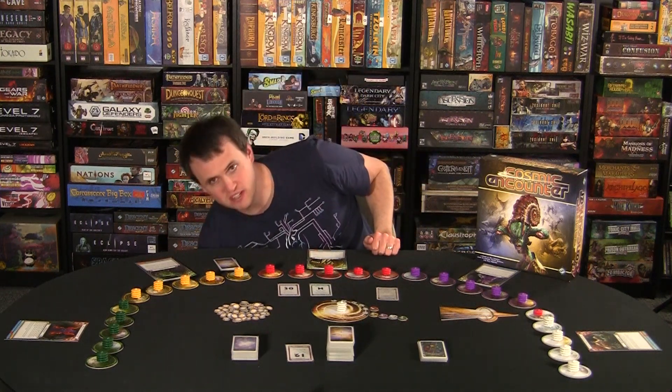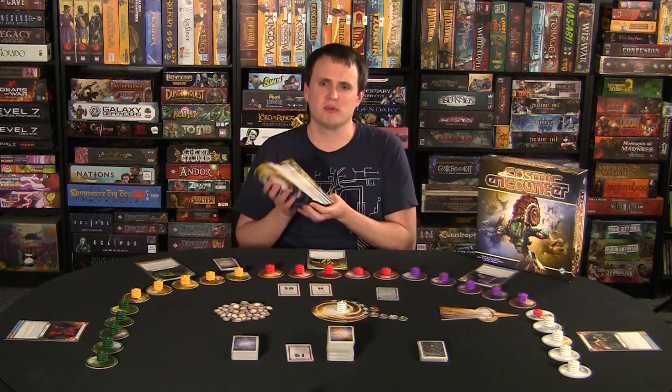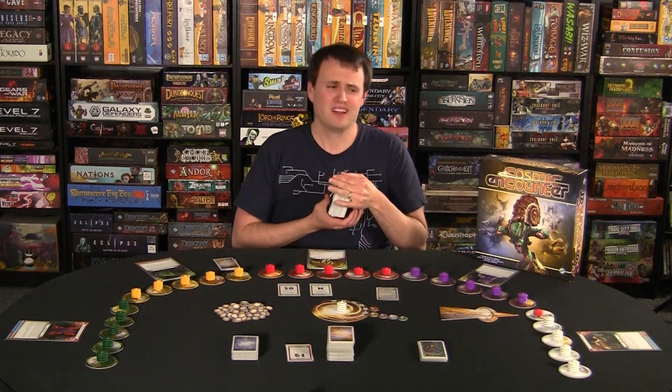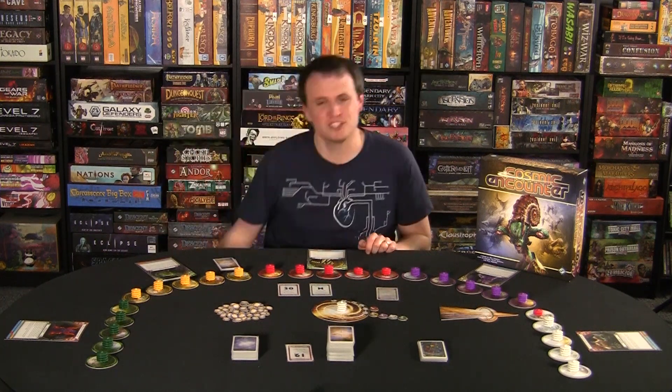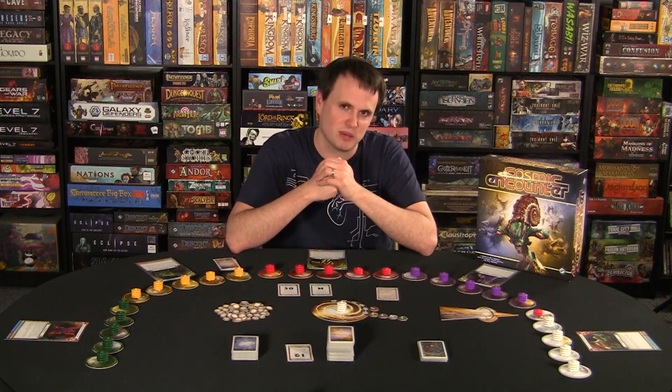Those are just some of the basic powers. There are so many more crazy interactions — you never know what's going to happen with each player having something new. The base game comes with 50 alien races, and through expansions you can end up with over 100. They're just crazy and totally unique. They introduce all kinds of craziness and rules that are a ton of fun. You'll never play the same game twice.